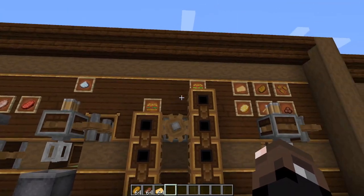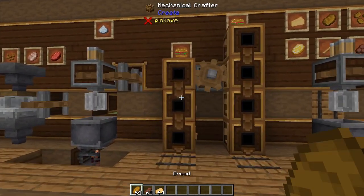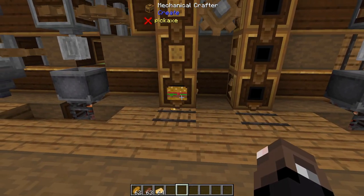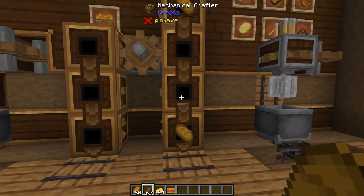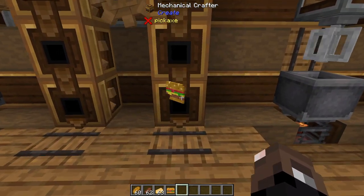The first two food items I'm going to show off are the hamburger and the cheeseburger. These are both crafted in mechanical crafters in a vertical configuration. For the hamburger you do two pieces of bread and a piece of steak in the middle. For the cheeseburger it's pretty much the same except you put a piece of cheese in between the steak and the top piece of bread.